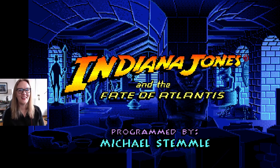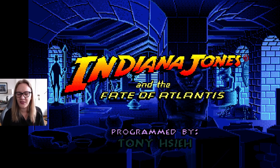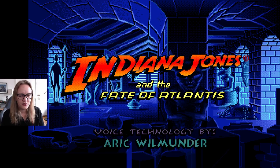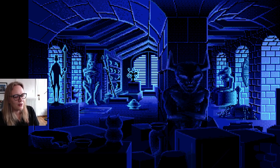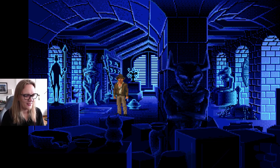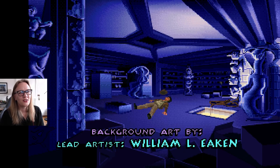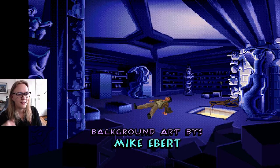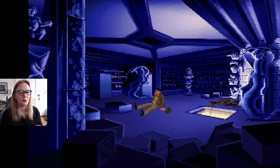Hello and welcome back to Indiana Jones and the Fate of Atlantis. We're finally playing the Team Path today. We've done the Wits Path with our original playthrough, and then I did the Action Path in one sitting, which surprised me — that took about three hours. Today we're doing Team. We'll see how long it takes. I'll try to do it in one sitting.